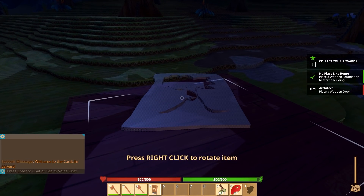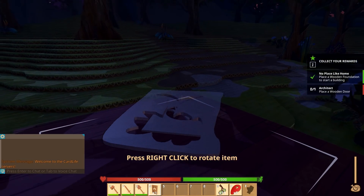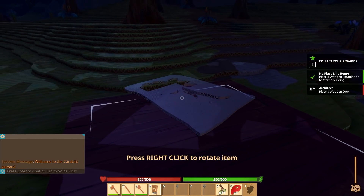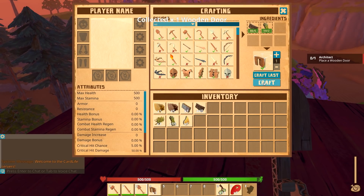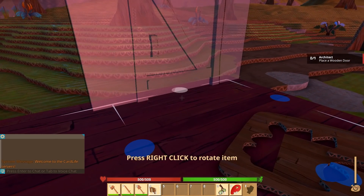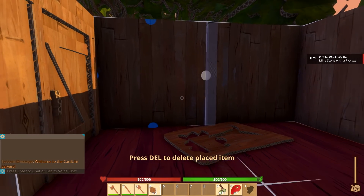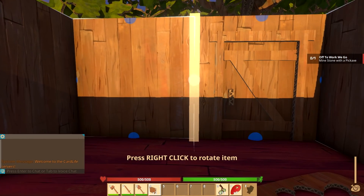And then we put this down. What? On the floor? Place a wooden door — well, I guess if we put it on the floor we still placed it, right? Oh, here we go — this is the wooden door. My bad. There we go, we got ourselves a house. We haven't got a roof yet, though. But roofs can wait.